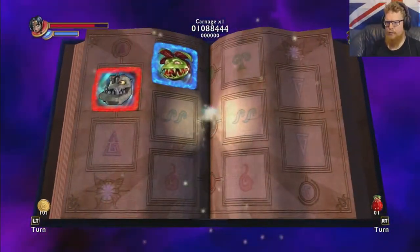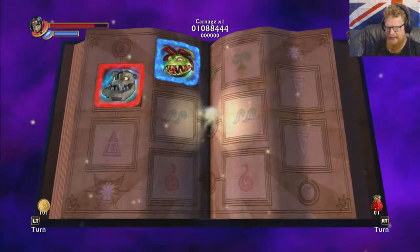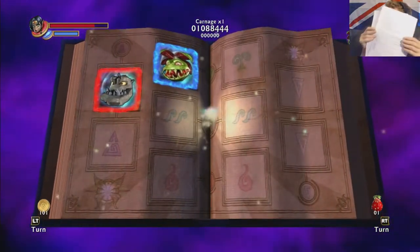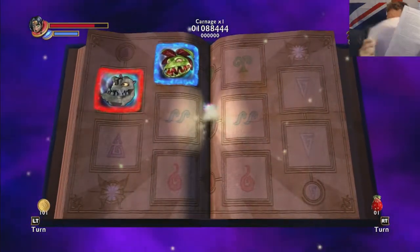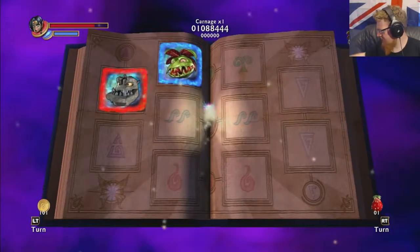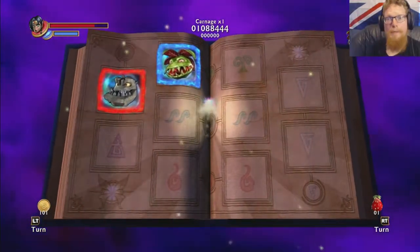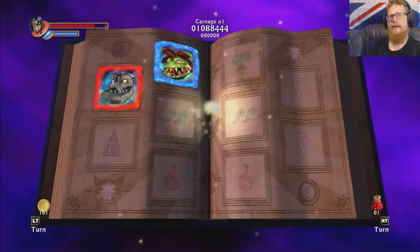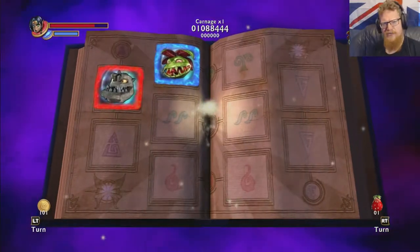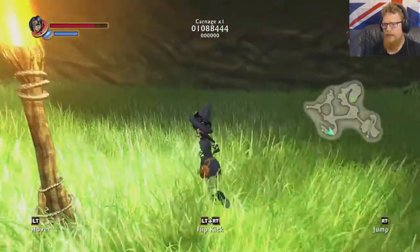Hey guys, welcome back to Cameo. When we last left off, we'd gone into a forest dungeon type area. I've printed off the location of all the fruits so we're not actually going to miss any hopefully. Interestingly enough, there's a hundred fruits in the game but you only need eighty of them to 100% all of your characters, which is kind of strange the way they did that.